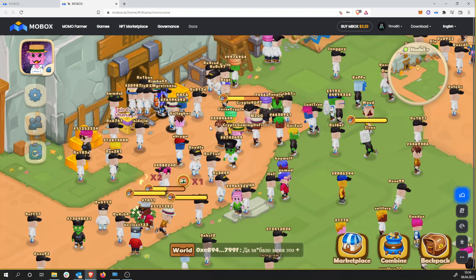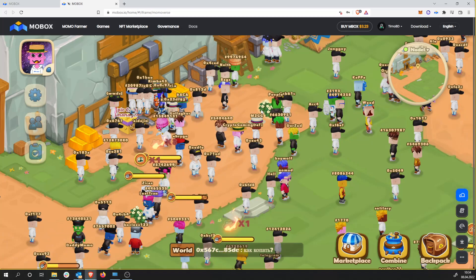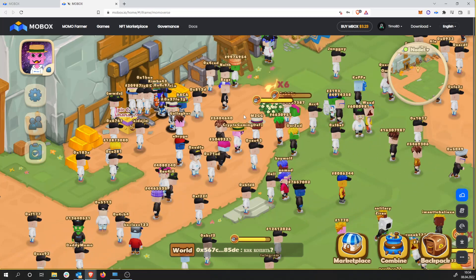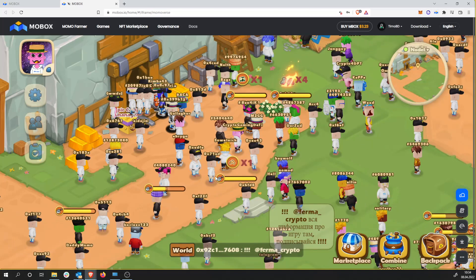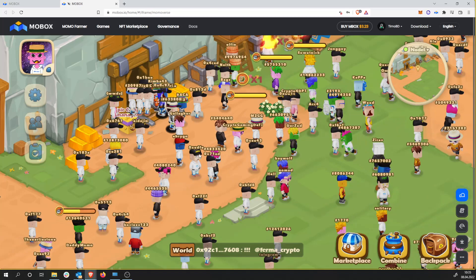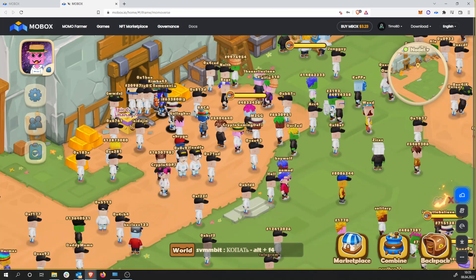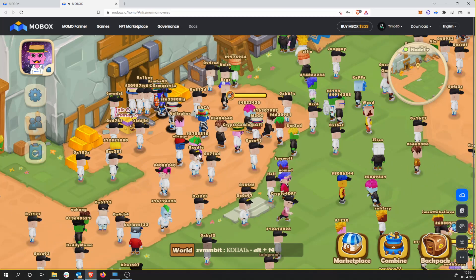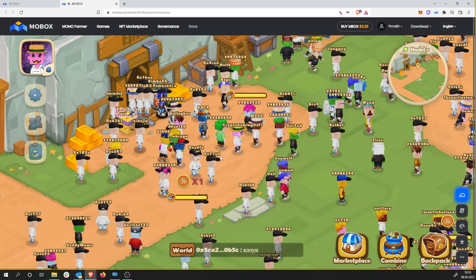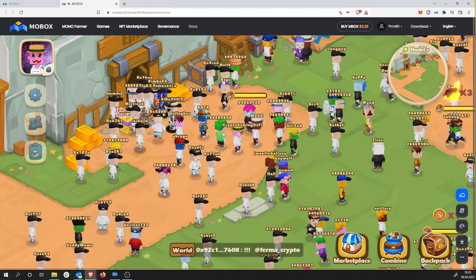There were some questions about how to connect. What I did is basically download the Mobox wallet in the browser — the same way you download the MetaMask wallet. I linked my decentralized wallet using the private key or the passphrase to add the account to the Mobox wallet, and then it goes very smooth. I didn't have any issues logging into the game. If you don't want to use MetaMask or if it's not working, try to use the Mobox wallet — it works very smoothly.